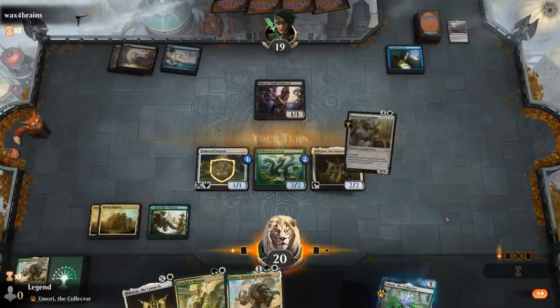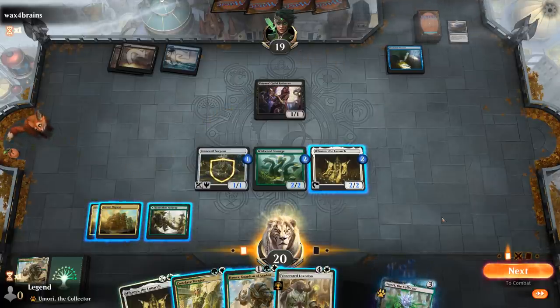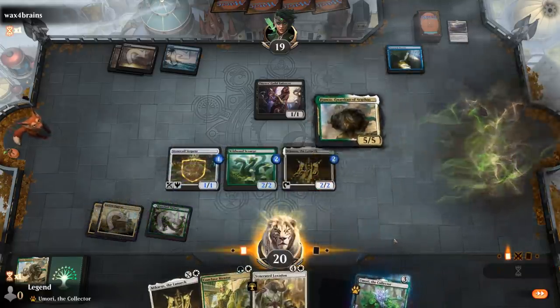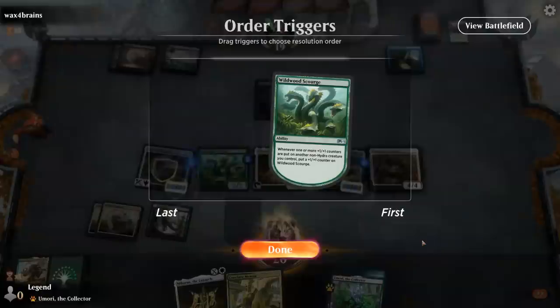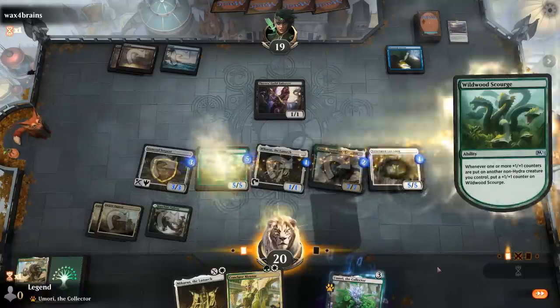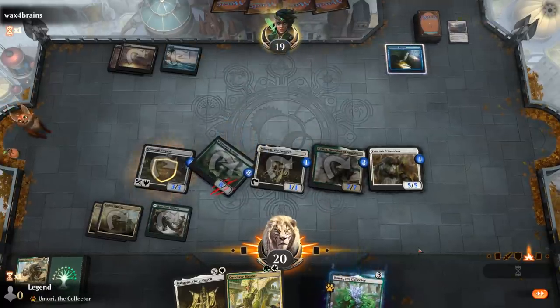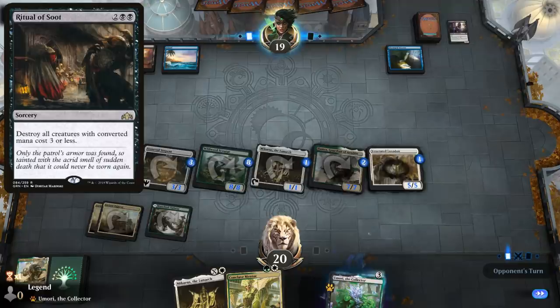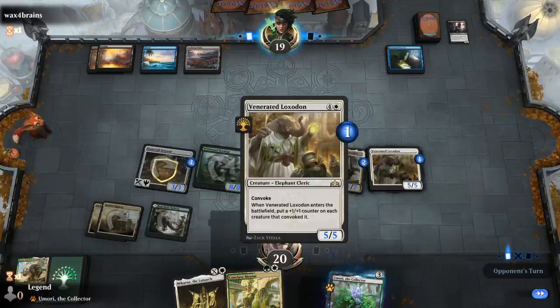Ooh — Loxodon! So many options. If I play Hamza, I can still Convoke Loxodon by tapping 2 creatures. That seems quite powerful. Tap these two, then Michaeus activates, and Scourge can attack for 8. Gotta hope there's no Sweeper — although something like Ritual of Soot doesn't even kill Hamza or Loxodon here. Extinction Event would be pretty bad, naming Odd, but they have a tapped land so they won't be able to cast that here.